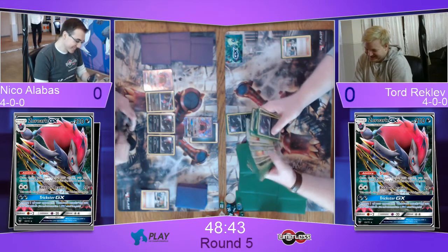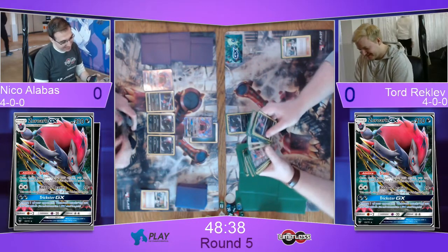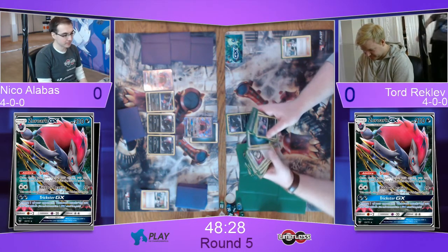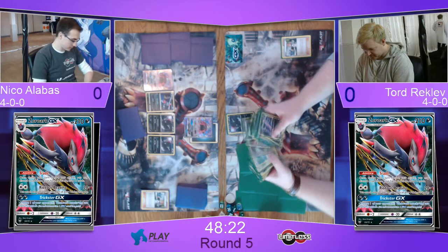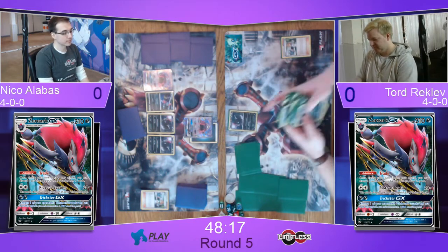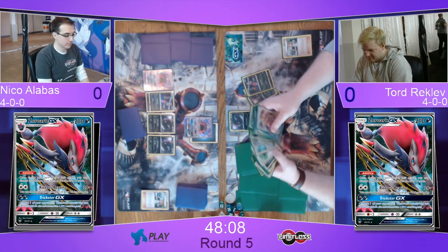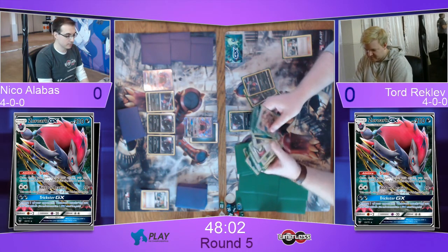Now it's Tord's turn and Tord is starting with a Bridget, looking for the things you need for your setup — some Sneasels and Zoroarks. Probably pretty similar to Niko's setup. Something interesting about Tord is that recently he's started playing a lot more quickly. Normally he'd speed up a little bit towards the end if he realized time was short, but now look at him — just throwing the Bridget out there, throwing all his cards, reminding you of the International Championships. He definitely wants to keep the meme going.